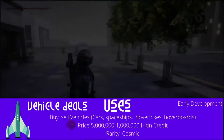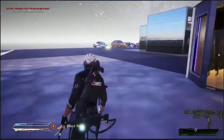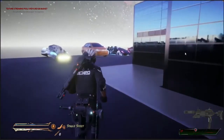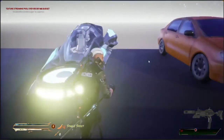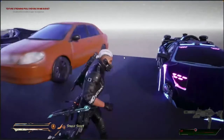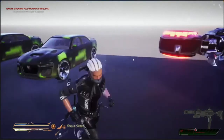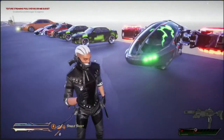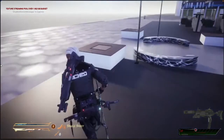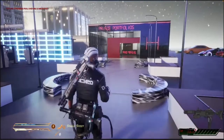Vehicle Deals is where you buy and sell vehicles — hoverboards, hover bikes, spaceships, hover cars, regular cars, and more. Each area's vehicle dealership will look different. Right now I'm hand-building the shop; you can see multiple cars including a space craft. Tanks and planes are sold elsewhere, which I'll cover in another video. Players can also sell vehicles here.